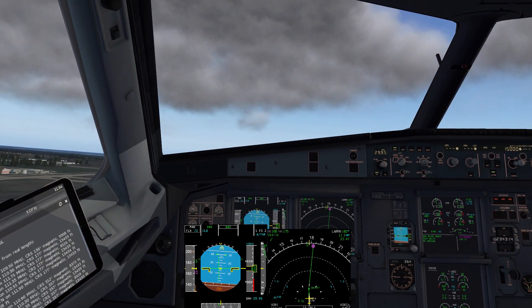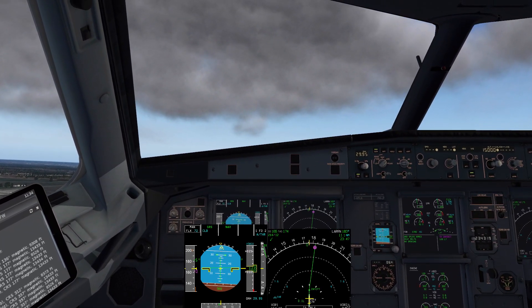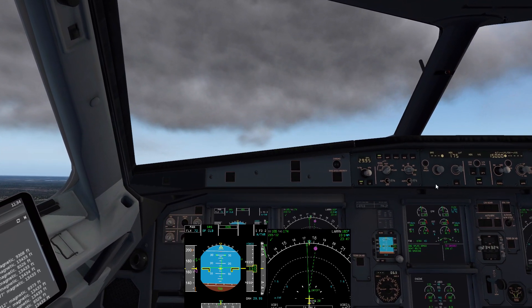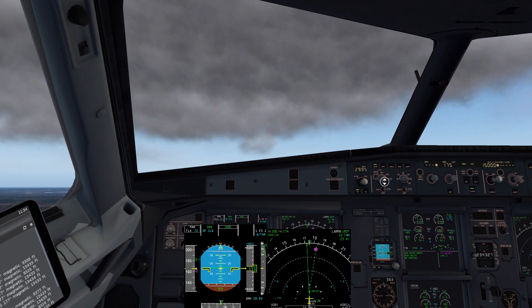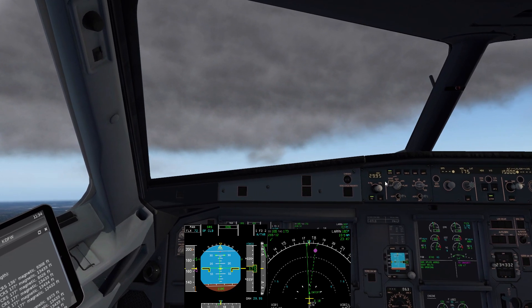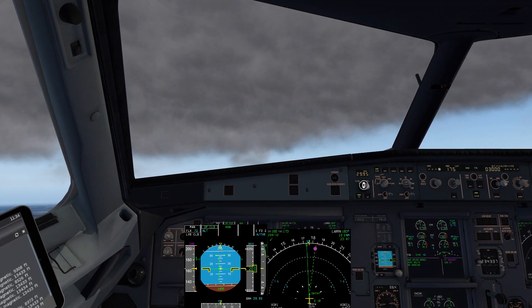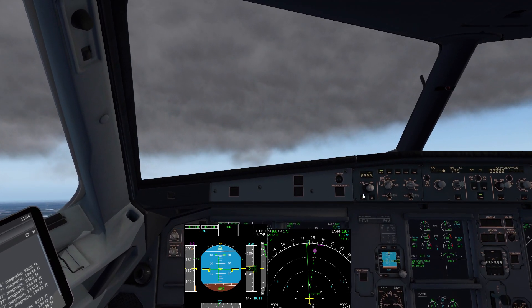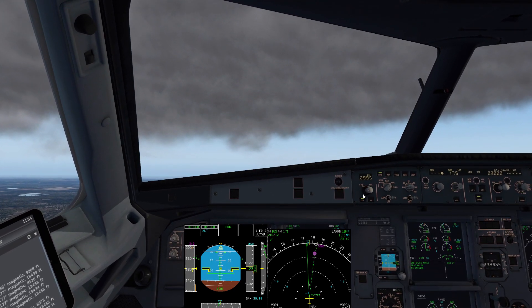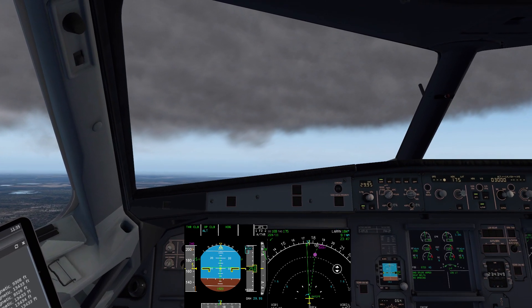Positive rate, gear up. Let's say at this point we had either an engine failure or something that caused us to return to the airfield. We're going to select heading — heading 175. We need to reach our acceleration altitude before we can level off. Airbus A319, maintain 3,000 feet, lever climb.